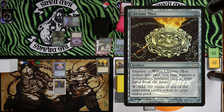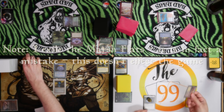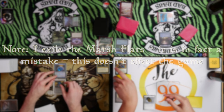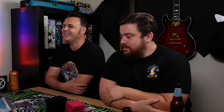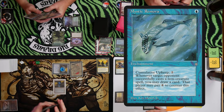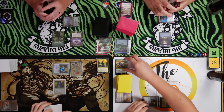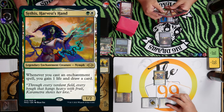Our turn: play the Chrome Mox and exile a Squire, playing Marsh Flats. We have a Pact of Negation — one less free counter. Crack the Marsh Flats for life. I'll probably just play my commander for fun. Then I'll cast a Mystic Remora — that's good. Let's sequence this right in case something wants to happen to my commander. And Sythis goes on the stack — this is happening.